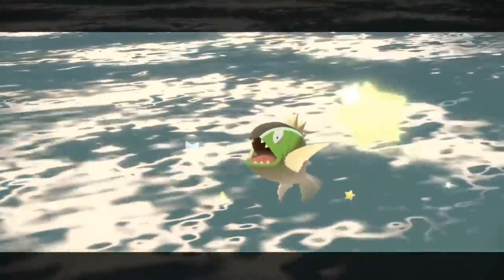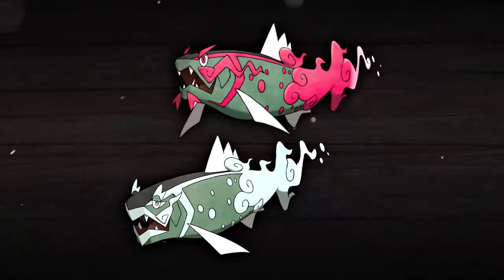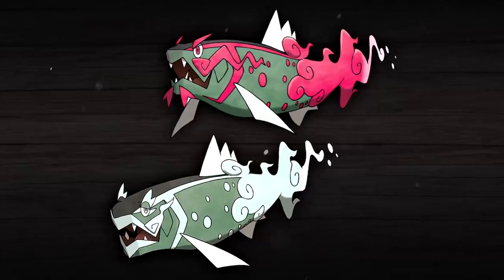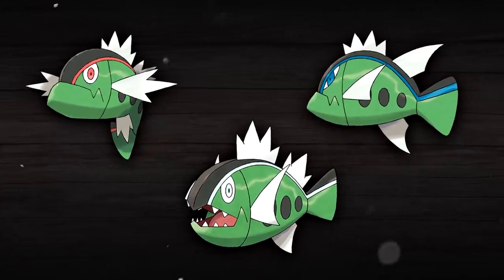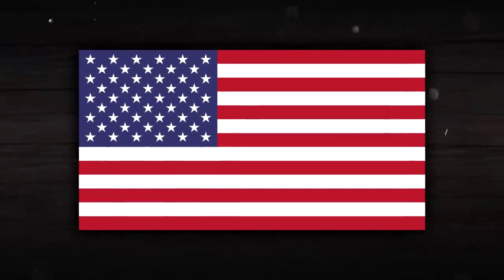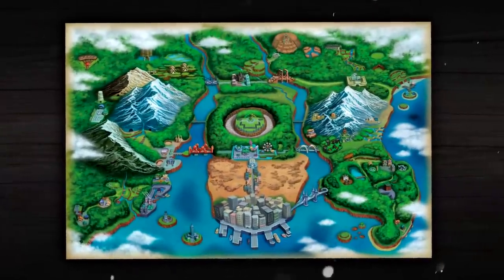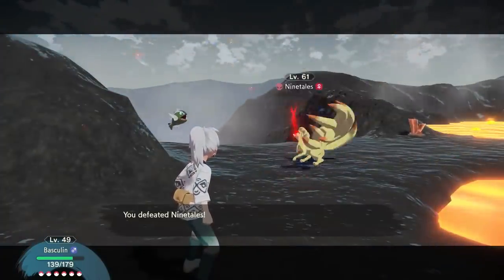Our next entry also has to do with another Hisuian form — the white-striped form of Basculin. This is the form of Basculin you need to catch if you want to get a Basculegion, as the white form specifically is the one that evolves into this new Pokemon. Just as interesting as that evolution is the fact that with the introduction of the white-striped Basculin, we now have red, white, and blue-striped forms of this Pokemon, with those three colors obviously being the colors of the American flag — all in reference to Basculin being a Unova Pokemon, and Unova, of course, being based on the United States of America.